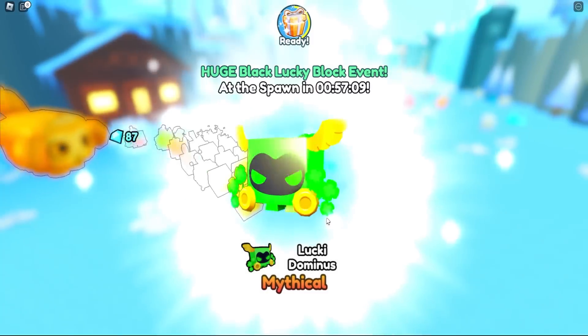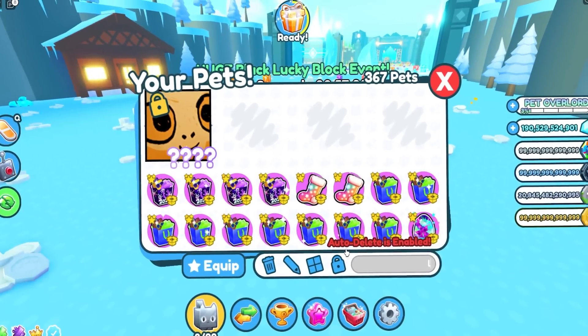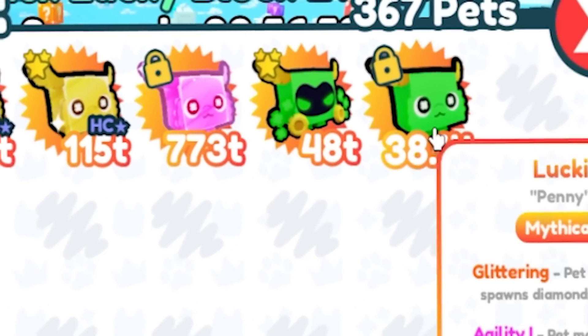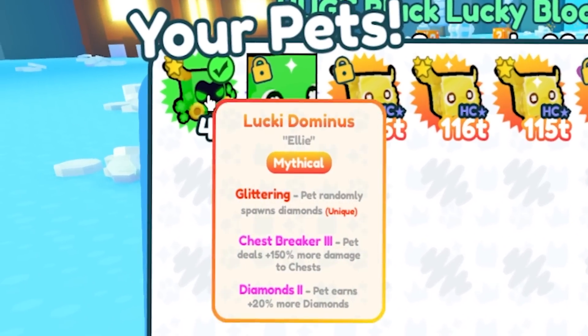We just got a Lucky Egg! Oh my gosh, we just got the first mythical — the Lucky Dominus! Let's see what it actually looks like. 48 trillion? Oh wait, that does more damage than the regular Lucky Pet. Oh wow, this is actually pretty cool!